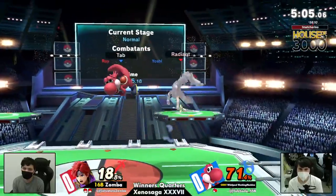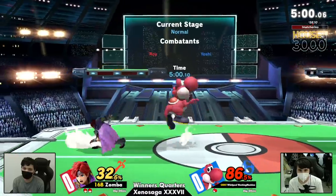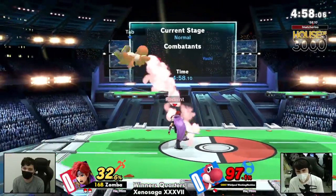It's actually a pretty quick option. That's another thing in this matchup — if Roy isn't careful and isn't getting the sweet spots up the sword, Yoshi can armor through it ad infinitum.